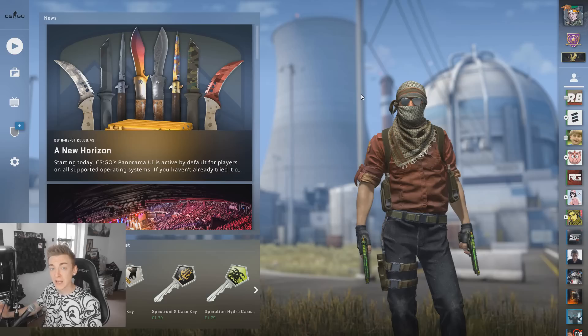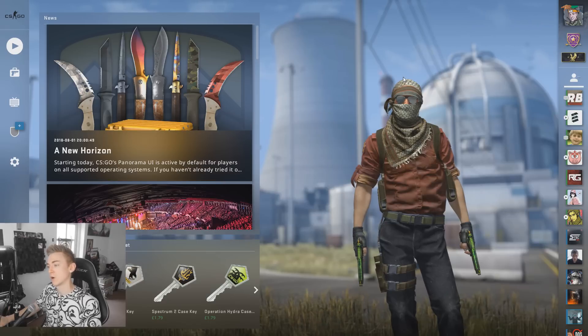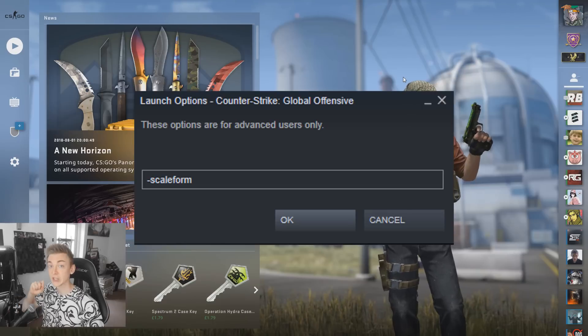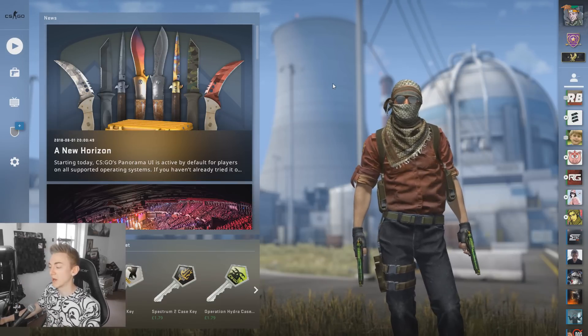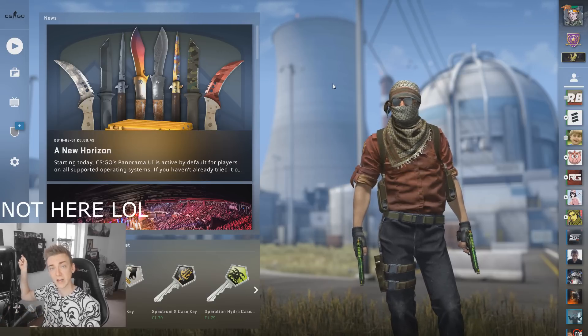What up guys, big update for CS. Panorama UI is now default, but I know there's a bunch of people who don't like the Panorama UI, so if you want to return to the old UI, you put in the launch options dash scale form. So for all of those Panorama UI haters, you can go back to the old school ways. If you don't know what the Panorama UI is, check the video I did on it right about here.